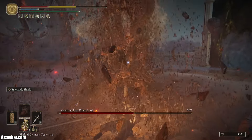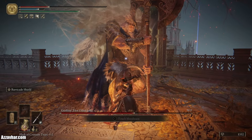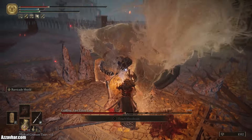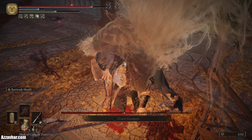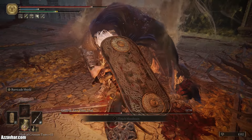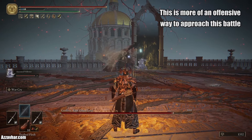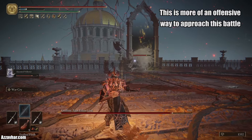I'll show you an extra trick you can do if you stance break him. Get in some charged attacks and guard counters to stance break — that's two charged attacks, then guard counter. You can pop a flask during that window and then get in a critical strike afterwards. Keep that in mind if you need to pop an extra flask.